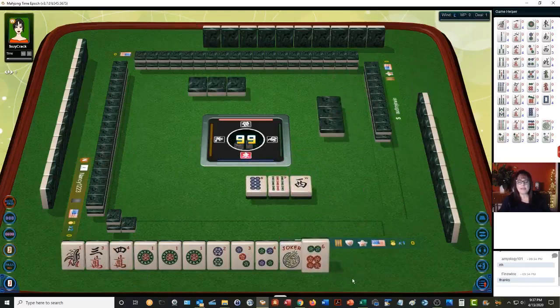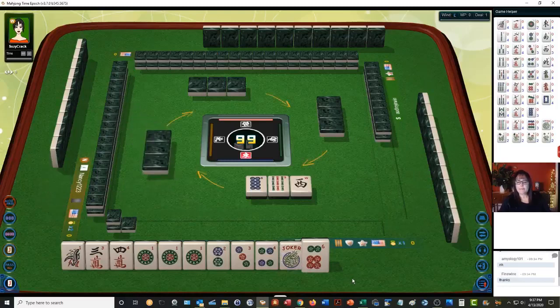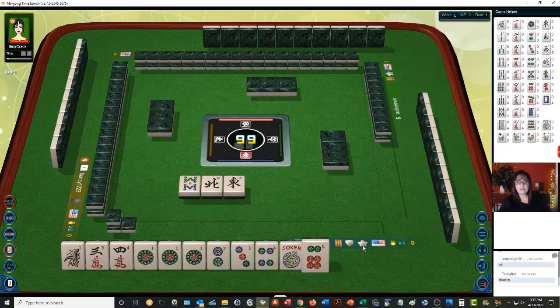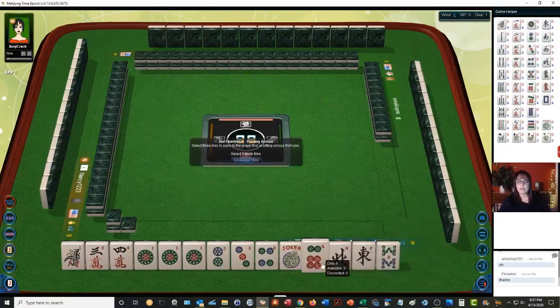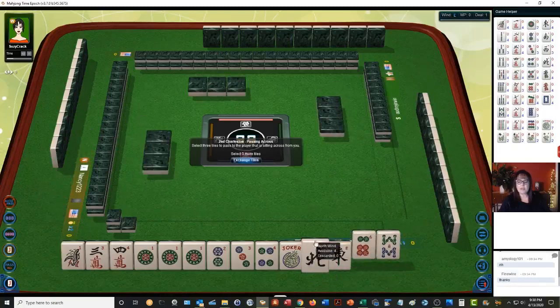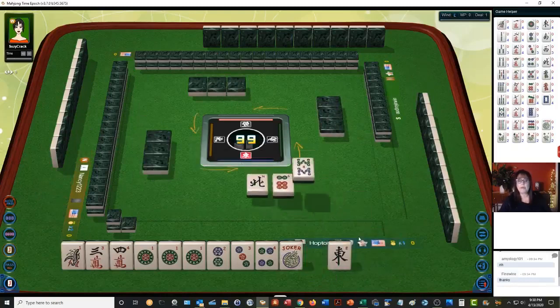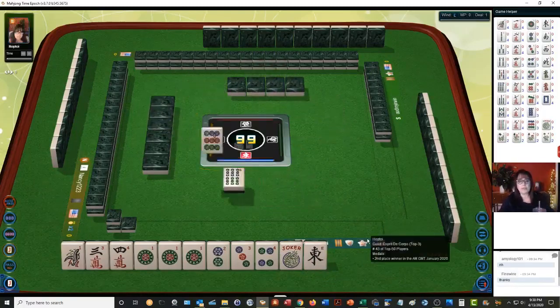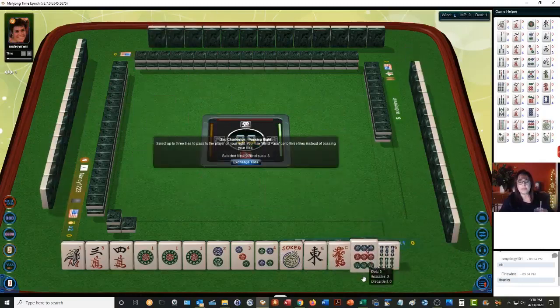We really don't need that six. One-two-three-four is what we're holding. We've got winds — I don't think they're going to be helpful. I will pass one at a time. If somebody's playing winds and winds are going around, that hand can get built pretty quickly during the charleston.